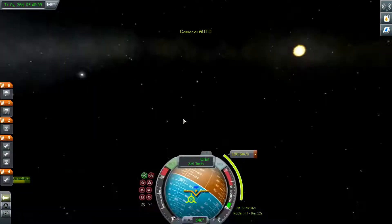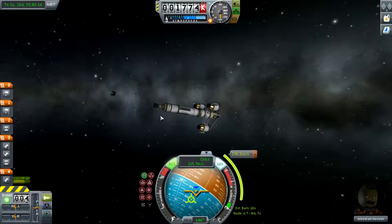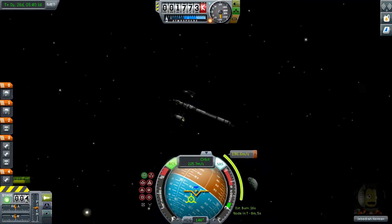Once a ship that actually works has been made, get it into orbit as per usual. And remember, during the ascent, stay under 150 to save fuel.